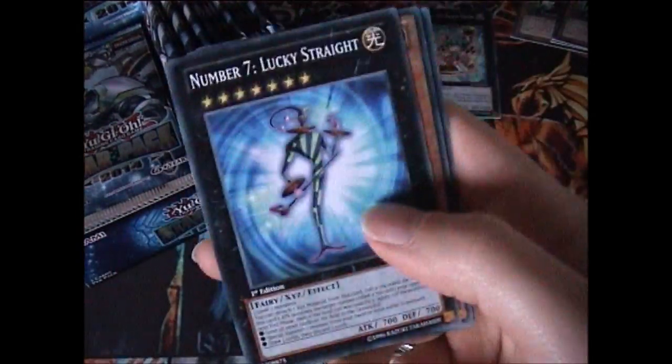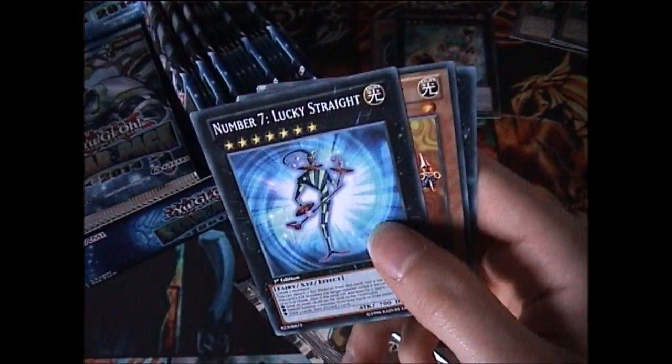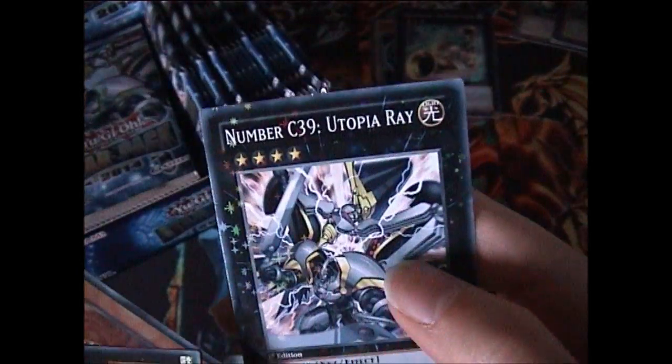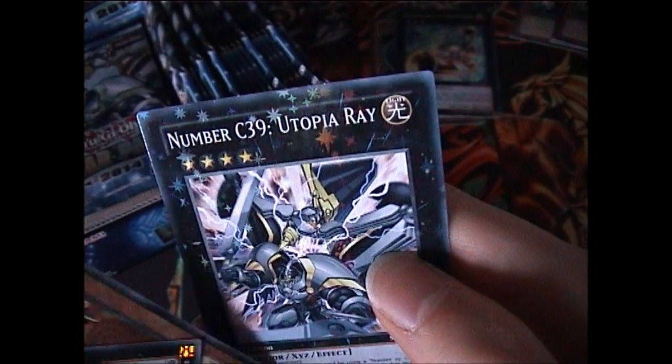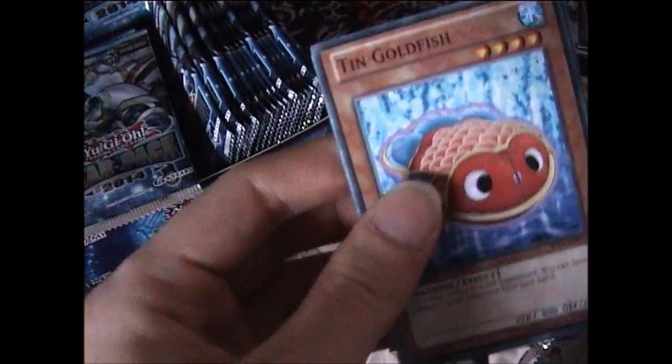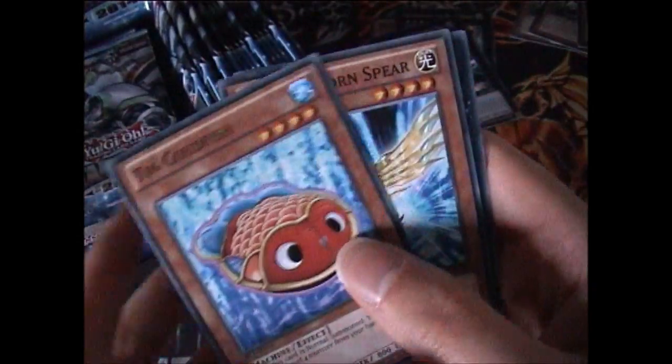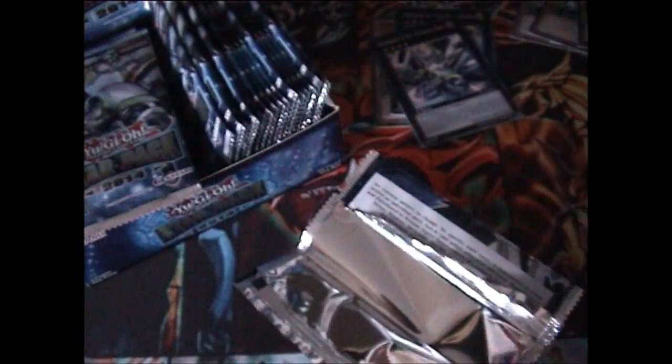Oh, number 7 — ironic, that's the only number secret I've ever pulled. Odd to see that in common. Mantrical Merchant, and Number C39 Turburei. So now that's been released as a Star Foil, just like the previous — oh, it's in Goldfish. Actually I think that's quite a nice reprint. ZW Unicorn Spear and another gin.